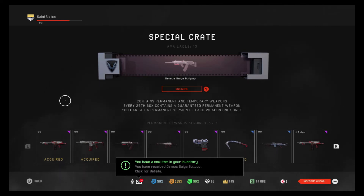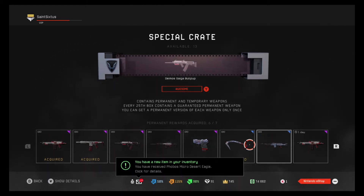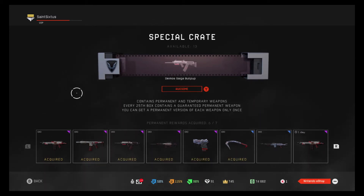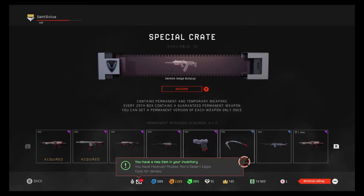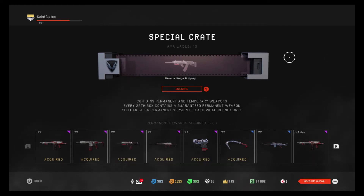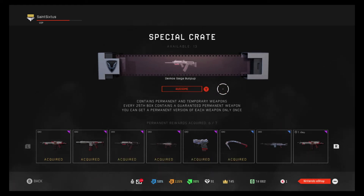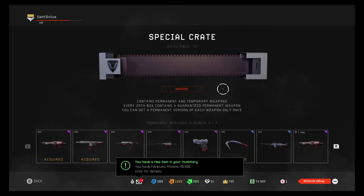That does it for this video — this was a short one. I just wanted to go through my battle pass. If I were to buy the last 12, but I don't have any cake coins as you can see down here. You can get all the permanents every 25th box — the guaranteed perm. But what I'll do here is just finish it out, because the battle pass is over in less than a day.